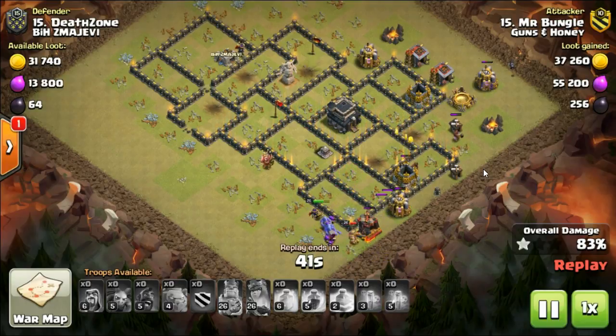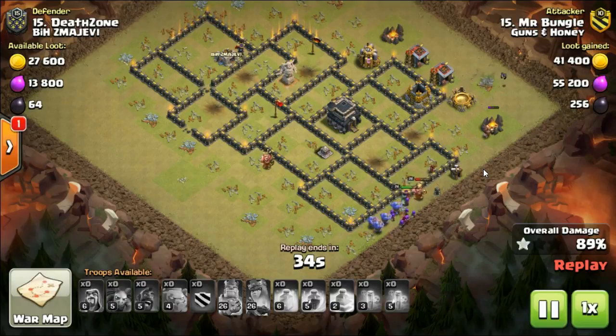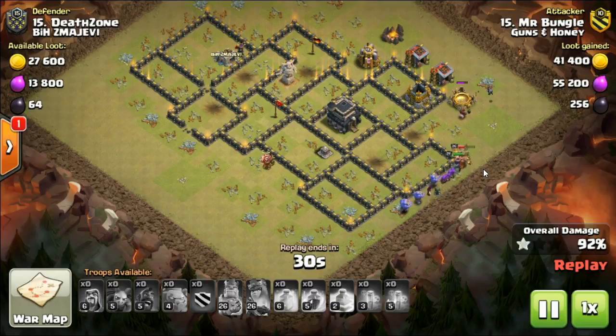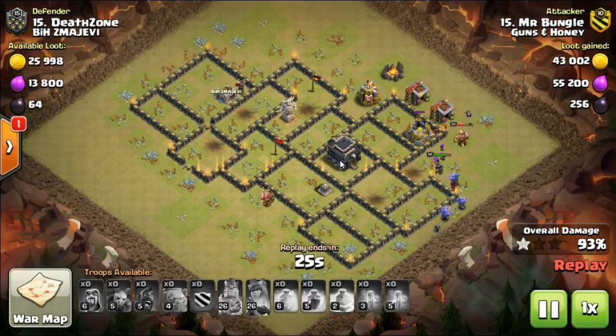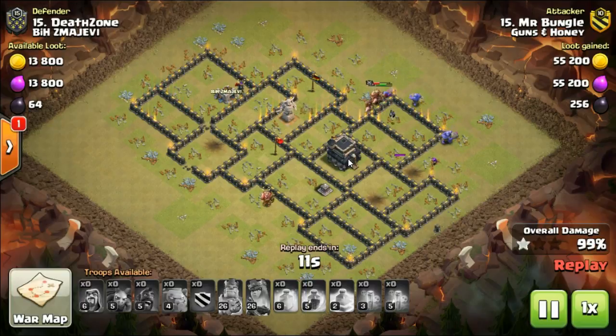It's a three-star attack, but I just wanted to reiterate the crux of the matter with doing Town Hall 9 hogs — try to get that pathing right. Specifically when you're having a look at the base and a possible entry point to take out the queen and the CC, whether you're doing plain GoHo or a GoBowHo like this, draw the little lines and see if you're going to encounter any issues that could cause hogs to split up. That might mean you have to split up your heal spells or ignore one set of hogs over the other, and that could cost you a three-star attack.